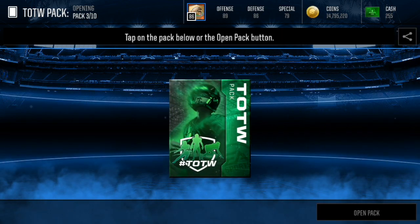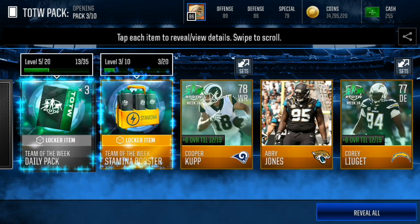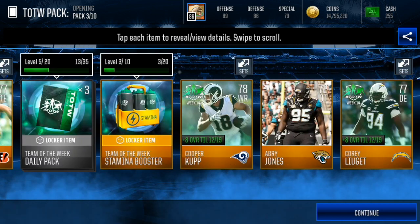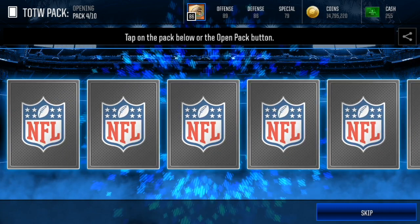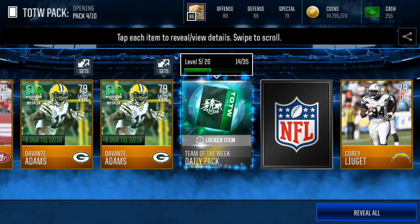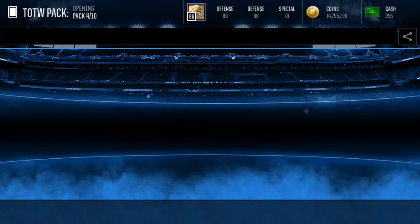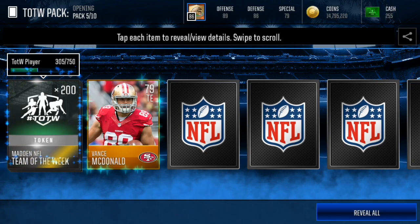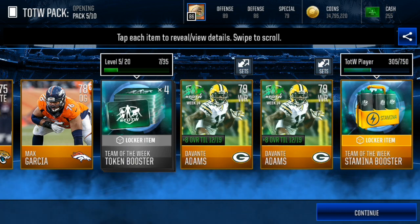Third Team of the Week pack — come on, give me some elites. Oh my gosh, some more golds. These used to be so good — we got four different golds. These used to be like insane cards, they used to go for a lot, and the packs used to be so worth it with so many elites. I've pulled like two or three elites out of these packs before. We got Cooper Kupp and two Davante Adams. That's gonna end off with the Team of the Week token booster daily pack, along with a 79 gold. Onto our fifth pack — about halfway through. No elites. Two more Davante Adams — that's not what we're looking for.